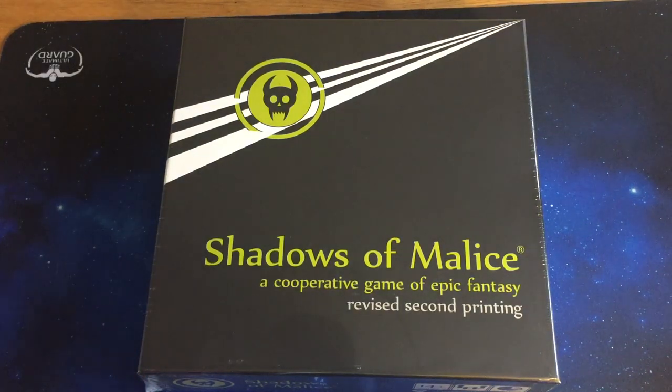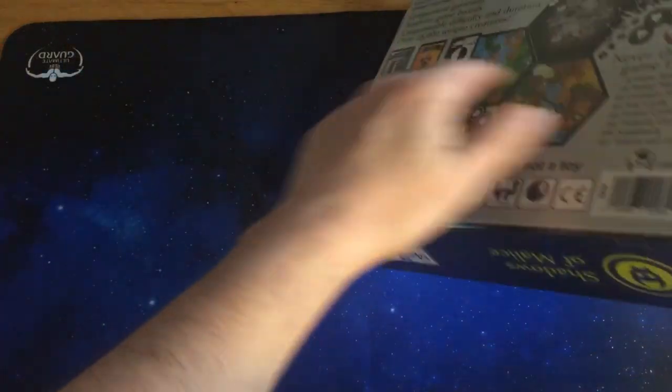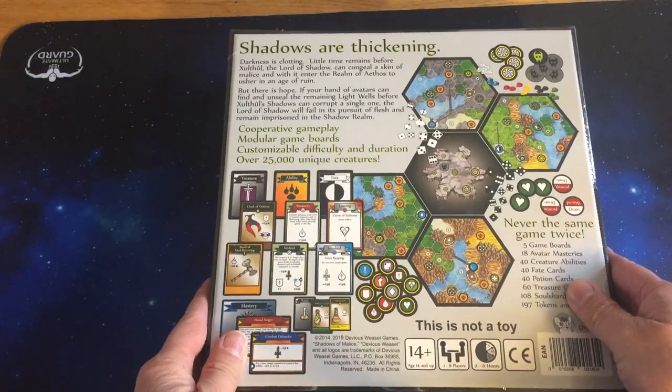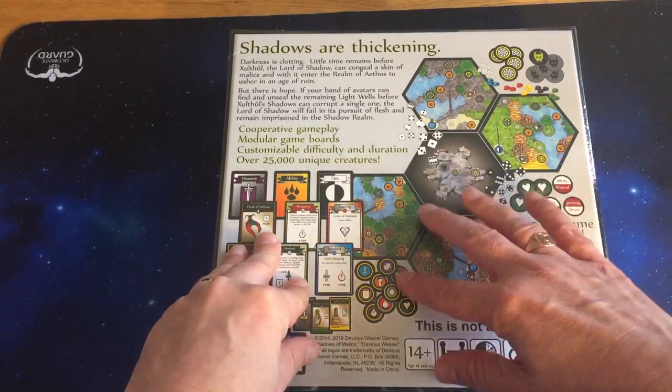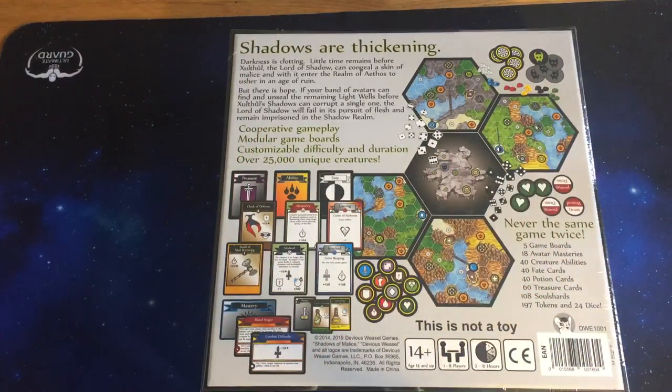What attracts me to this game, if we just turn it over before we open the box, is the style of the mapping, the cards, and pretty much the iconography — everything about it reminds me of old retro role-playing games that I used to play when I was a kid. And particularly the Ultima series, which are pretty much my favourite games. So I really liked the art style, and that's what really stood out to me.